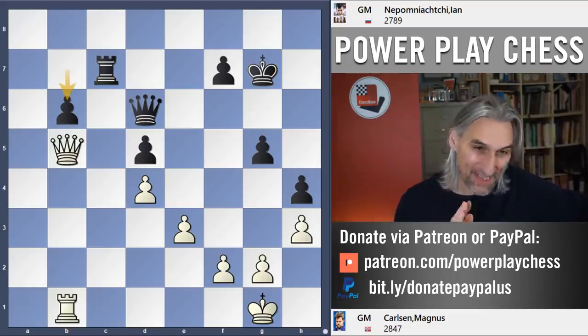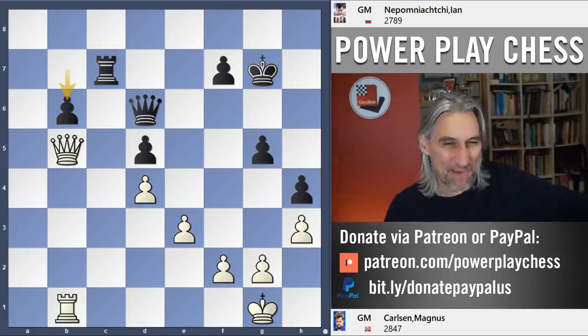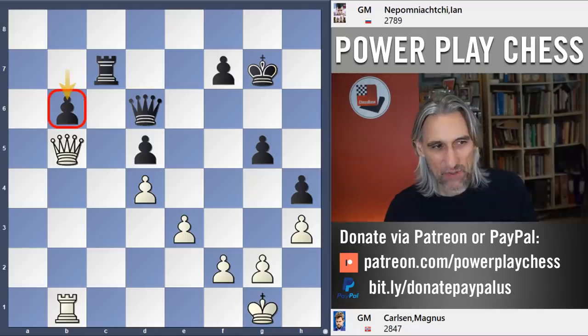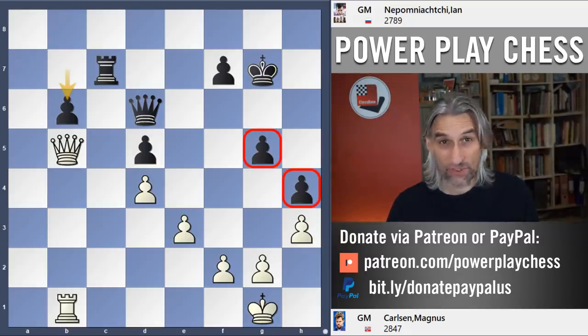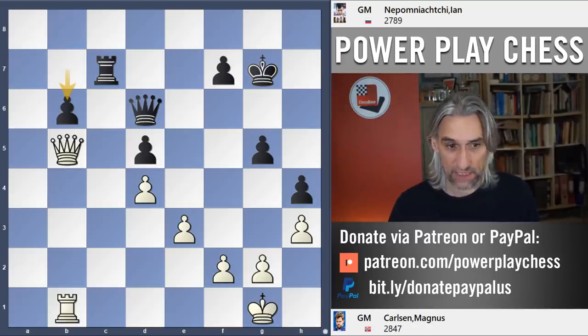So, second blitz game, and we join the game deep into the middle game. It's rather a long game, we're not going to go through everything. We're in this position with queen and rook each, level pawns, but you can see that Nepo's pawns are split. That's the bad news from black's viewpoint. The good news is that Nepo has managed to gain some space on the king side, and that has consequences because it's not so easy for white's king to actually find a good safe square there.